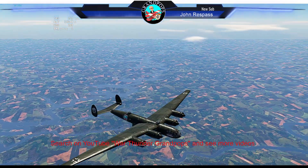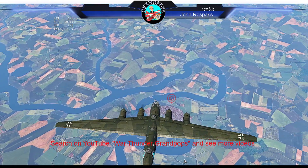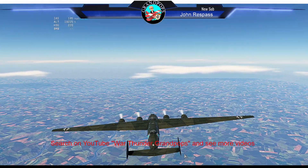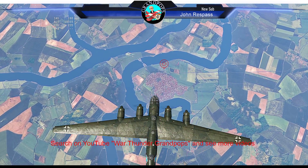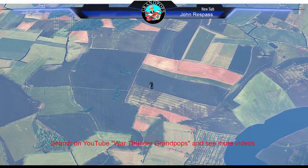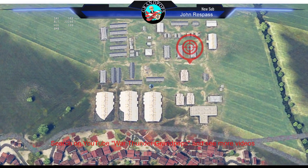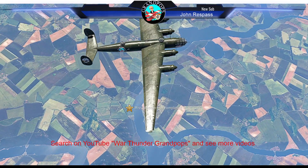We've got one more bomb left and there's one more target. We've turned towards it and we get lined up on it. Now, if I take out four of these bases, that'll give that other 264 a chance to drop all his bombs on the airfield and help win the game. Fourth one's away — looks pretty good. Dead center. Boom! That's base number four.